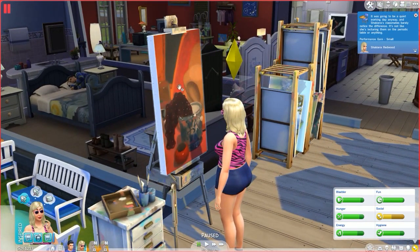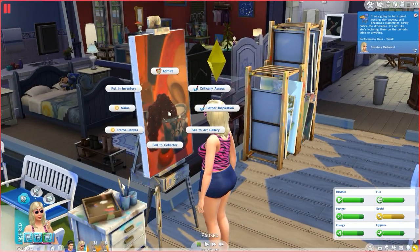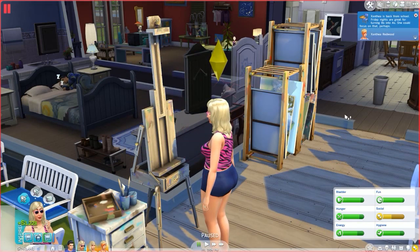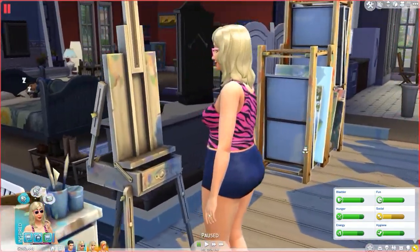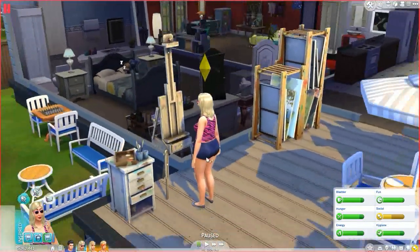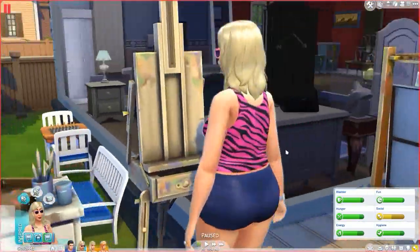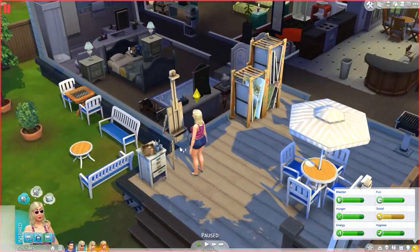This isn't normally the highest a level 10 painter will get, but it's still a lot of money. If you sell it to the Art Gallery, we make $1,228 from one painting. That's about how much you'd make doing your job, which takes a couple of hours in-game. This took about an hour to paint, and we made as much as going to a job for five hours. It's a very easy way to make money.